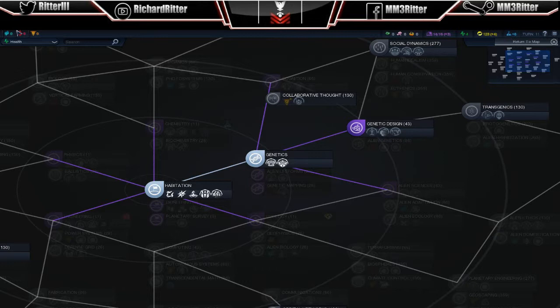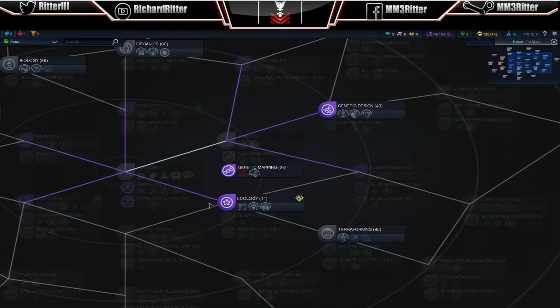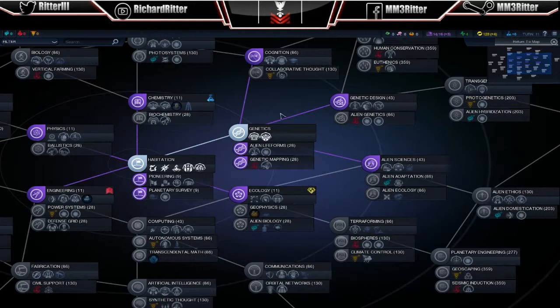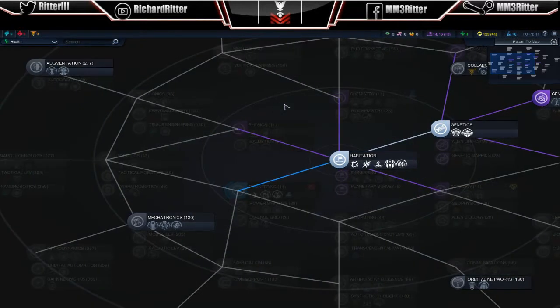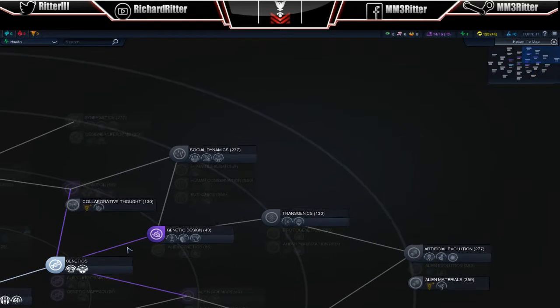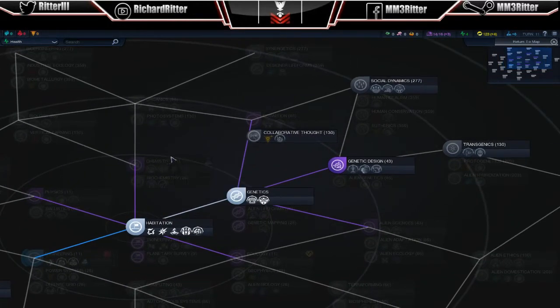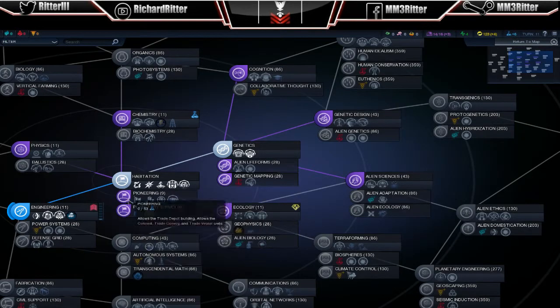But if I decided I wanted to go with food for instance right away, well then now I can branch out to these food buffs. Another thing to notice too is your scientists will want whatever this little blue pot is next to. Your economic guy will want ecology next, and your military will want engineering next. But again I'm going to go with what is good for the health of my cities. Let's see what this alien life — I'll go with pioneering, because that will only have trade down boys.